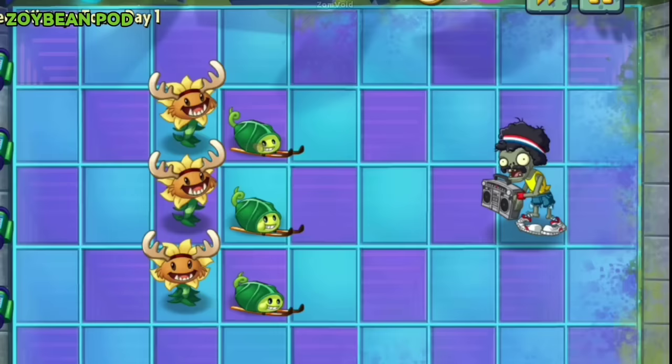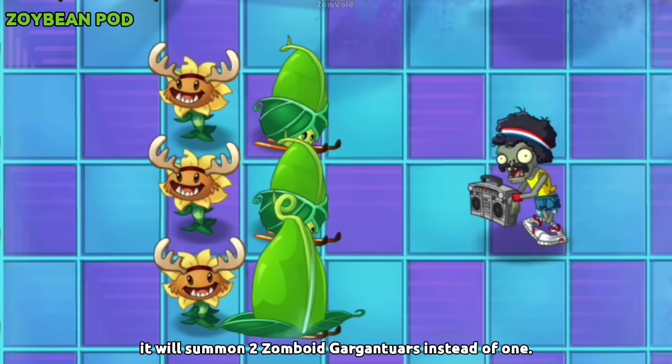If Zomboid Pod is fed Plant Food while Boombox Zombie is activating his special ability, it will summon 2 Zomboid Gats. In Akii's team, it will summon 2 Gargantuars instead of 1.